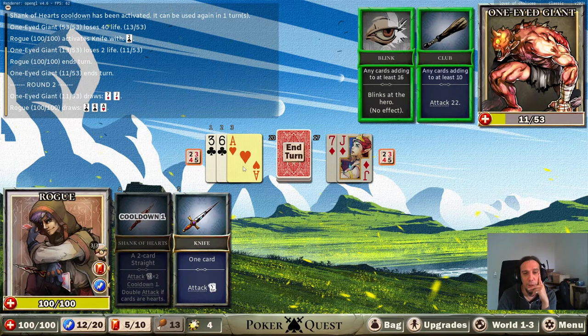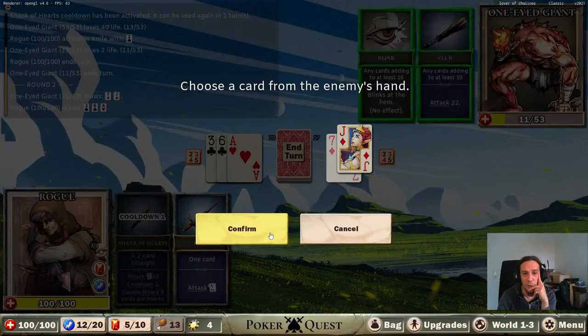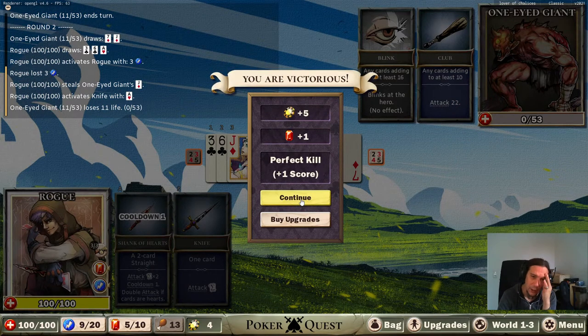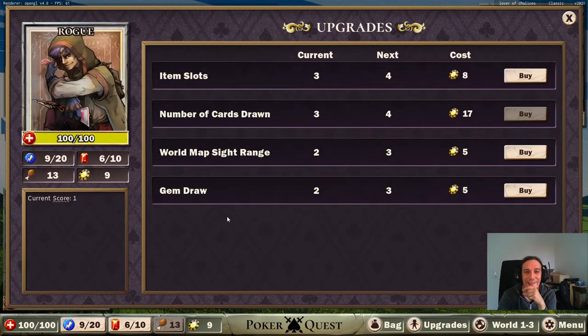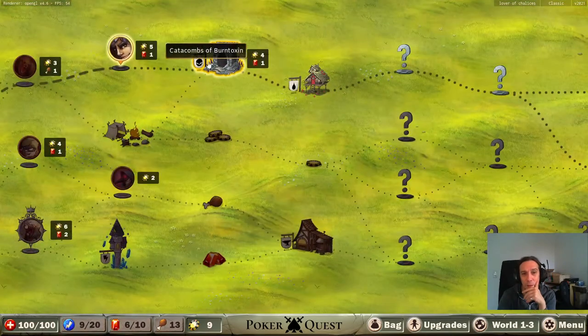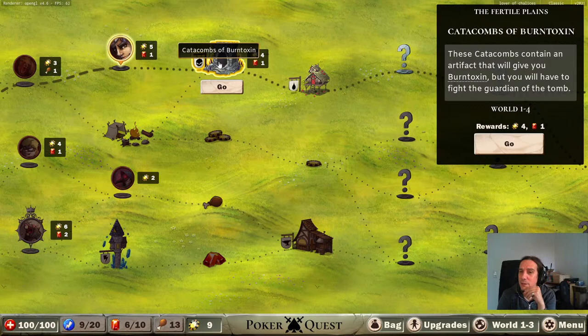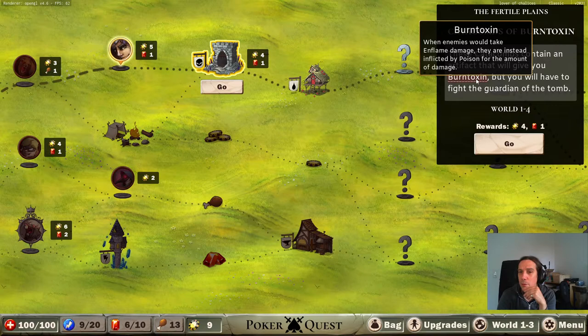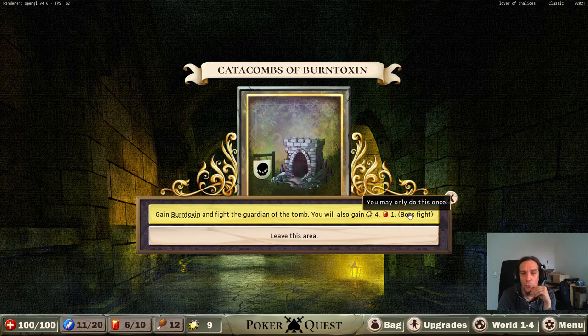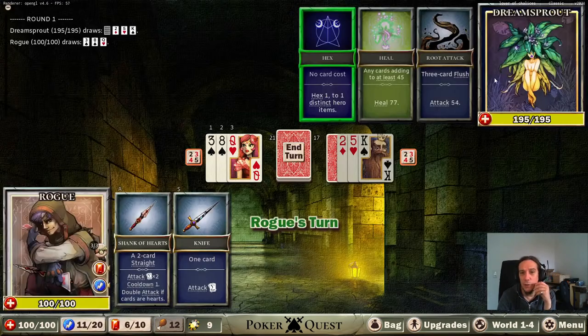My knife is on cooldown so we have to steal something from the giant. An ace - whatever, I'll get that. There's just an overwhelming amount of things here. Gem draw - upgrading the amount of cards when you use a gem, that's also quite tasty. These artifacts - what you got, burn toxin. Dream Sprout - no card cost, hex; when used, hexed items will give cards from the owner's hand to the opponent.